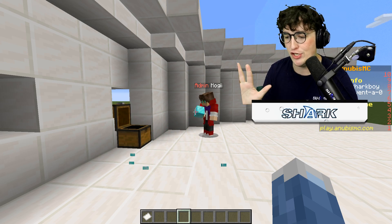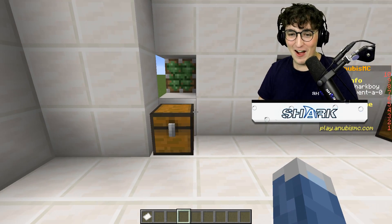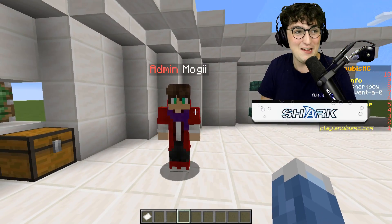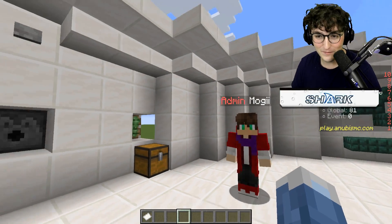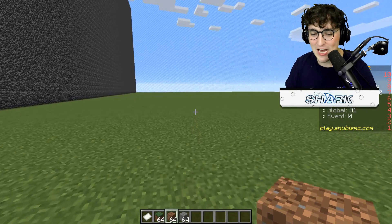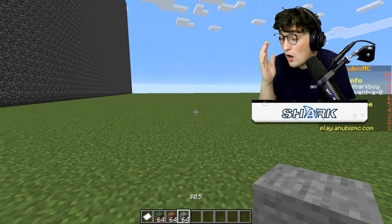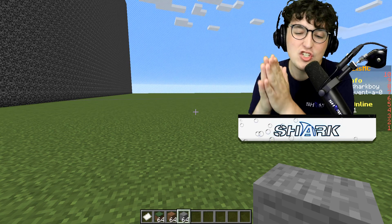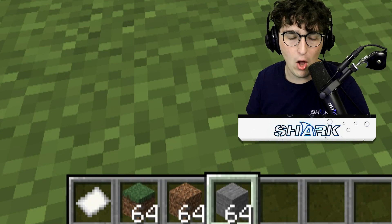Without further ado, let's head out to the build section and see who can build the better build. I have a calculator beside me here. If I had the $10,000 paper I could spend so much more on different blocks, but I literally — if I place two wooden planks, I'm out of budget. I can only use these three blocks.